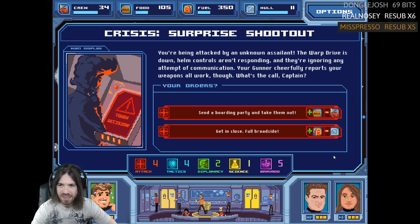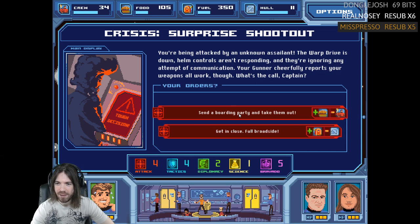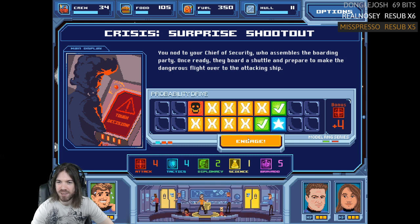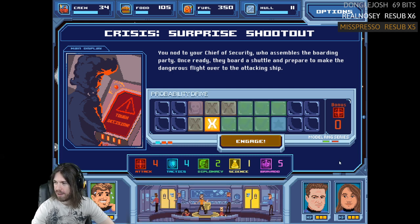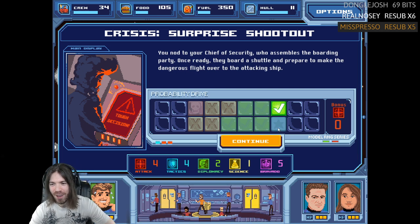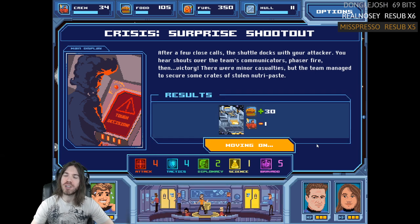You're being attacked by an unknown assailant — the warp drive is down, helm controls aren't responding, and they're ignoring communication. Your gunner cheerfully reports weapons all work. Send a boarding party — take them out! The chief of security assembles the boarding party, they board a shuttle and make a dangerous flight over to the attacking ship. Get in there, Druckman! After a few close calls the shuttle docks, there's phaser fire, then victory. Minor casualties, but the team secured some crates of stolen neutropaste.